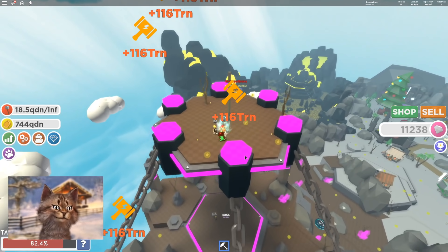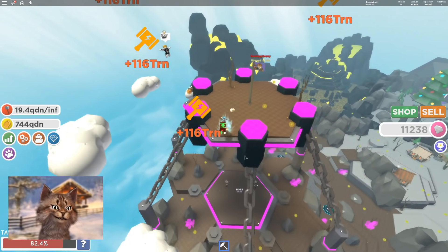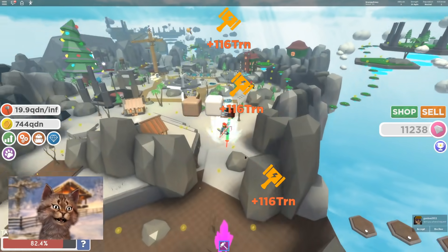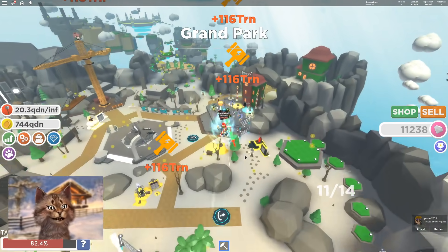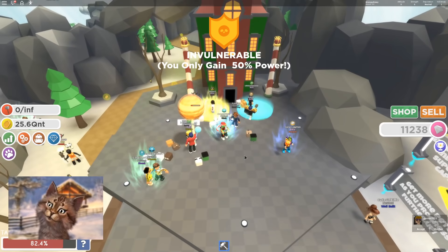We will claim... I think I have to kill this guy. Get away from my flag. Did we miss the boss? I think we missed it. Rip — I was trying to defend the flag. I think I lost the boss. Oh well. Let me go here and sell. Now we have 25 QNT.